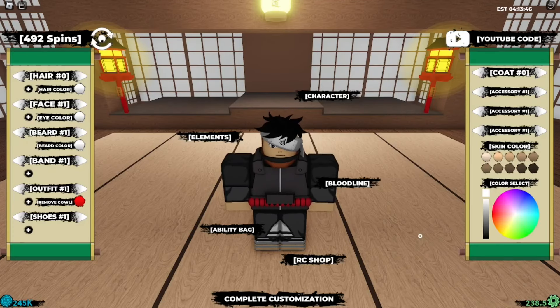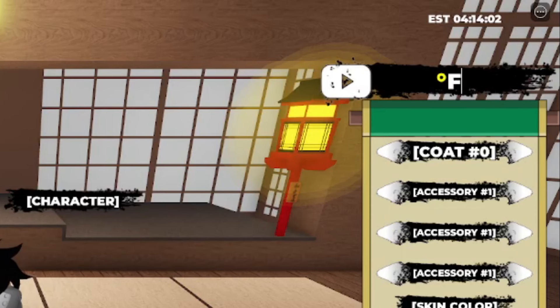Let's head back into the code section. I do have codes for you. In the meanwhile, make sure you enter the giveaway for free game passes, growbacks — any game pass you want, bloodline bag or whatever. I'm jumping into the codes now. To type the codes, just head over to the top right corner — that's where you type them.